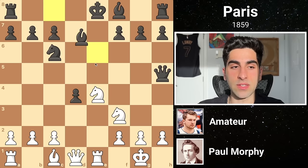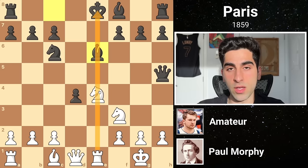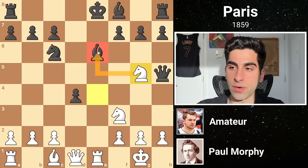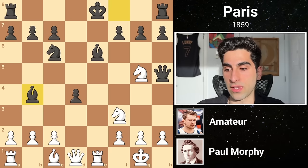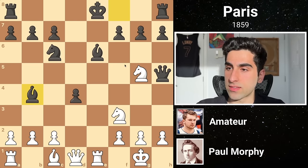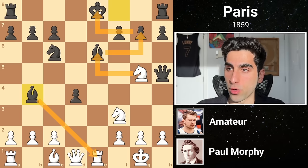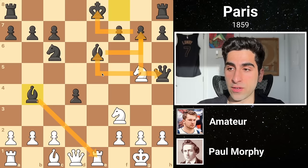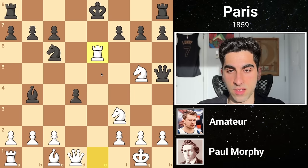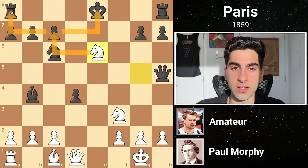After Black develops his bishop to e6, blocking the file from any potential discovered checks by the White rook, White leaps his knight to g5, piling up on the now pinned bishop. Then Black develops his bishop to b4, attacking the rook. White can still take the bishop, because were Black to then capture the rook, White would take on g7, which would fork the king and the queen. Instead, in true Morphy fashion, White sacrifices the exchange on e6. Black takes it, and White grabs the pawn as his knight draws near the enemy king. Knight takes c7 with a fork is the threat.